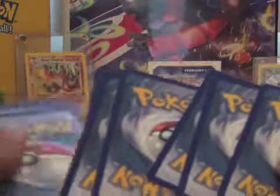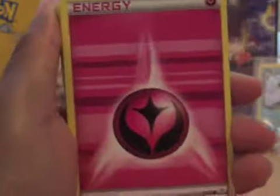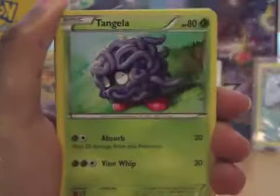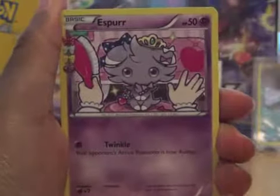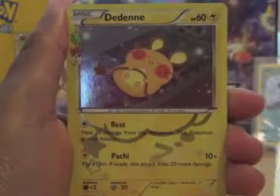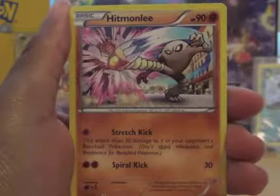And our Blastoise pack. So we've got Magikarp, Fairy Energy, Doduo, Tangela, Espeon, Godfable, Machoke, Reverse Metapod, and a Radiant Collection Teddiursa.